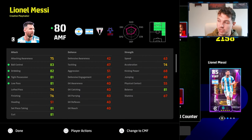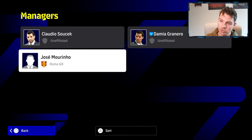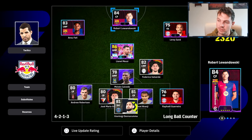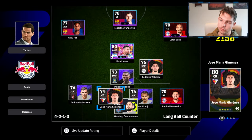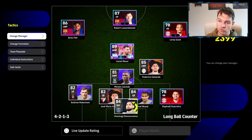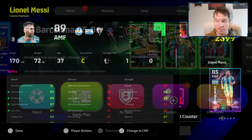Now the reason why player ratings are so low is to do with the manager. The higher the proficiency with the manager, the higher the rating. Just by changing the manager, Messi's gone up to 86 overall. If we change back to the guy with 50 team play-side proficiency, his rating goes down to 80. Here's Jose Mourinho with long ball counter — whichever is the highest play style proficiency, you switch that, match your players to it, and you'll get a higher overall rating.